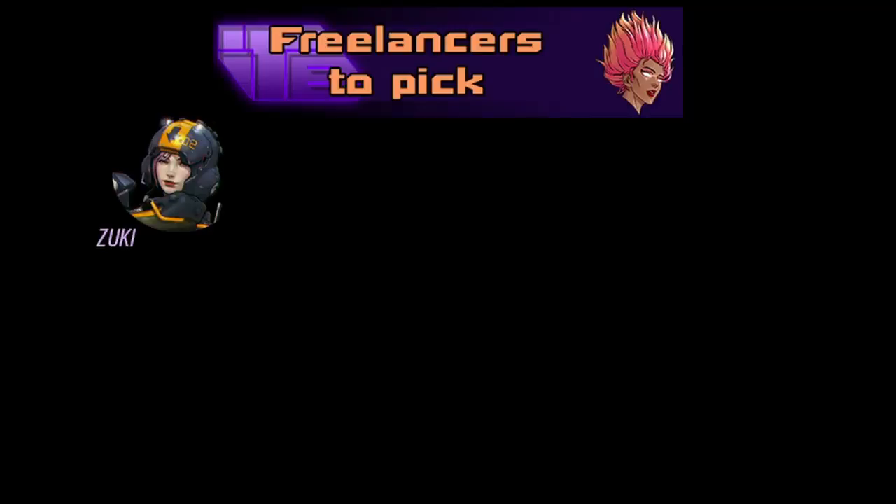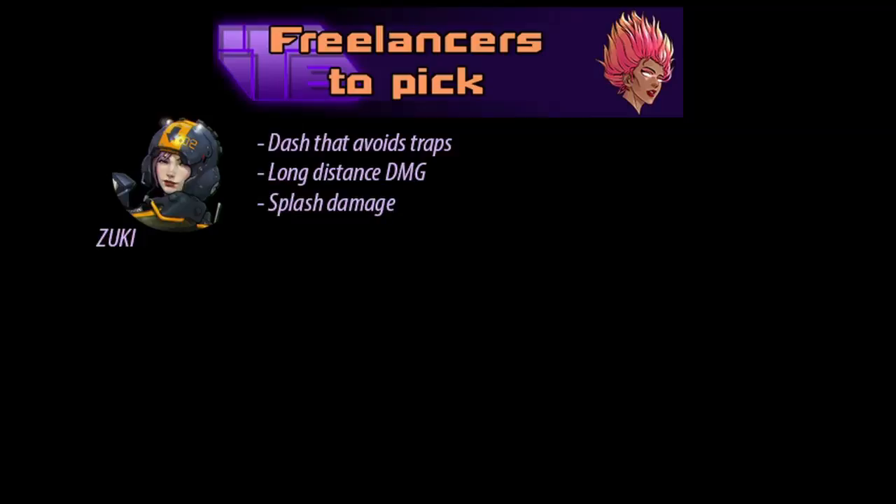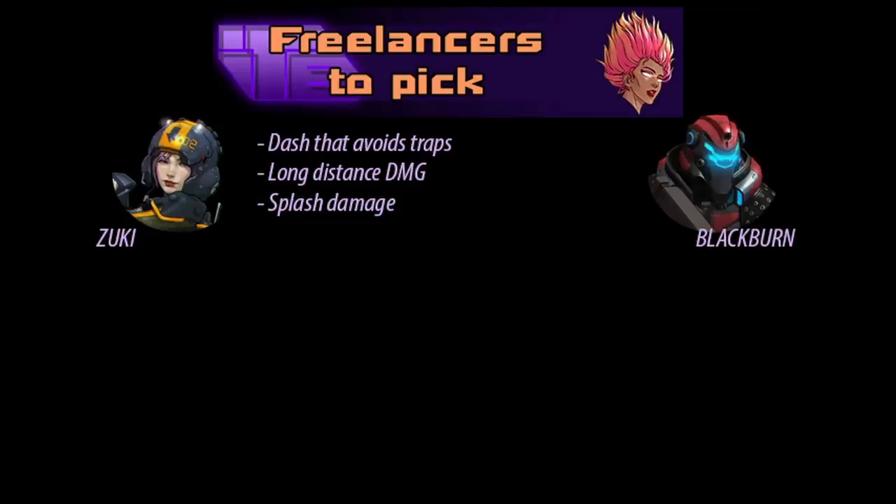I suggest Zuki as your first firepower because she has a dash that avoids traps, long distance damage and splash damage to get around corners and cover. An alternative would be Blackburn — he makes it really easy to target, is position forgiving, and even guides you a little bit in your positioning.